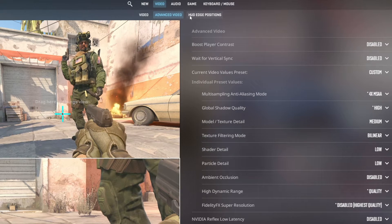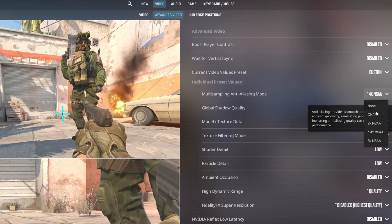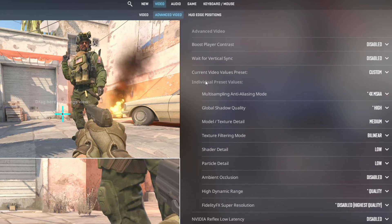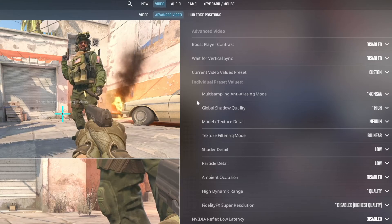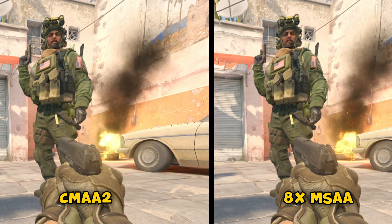Vertical sync is disabled — this setting ties FPS to the monitor's refresh rate; if it's on and your monitor's at 60Hz, your FPS won't go above 60. Multi-sampling anti-aliasing mode: 4X MSAA — smooths out the image for a more pleasant viewing experience.